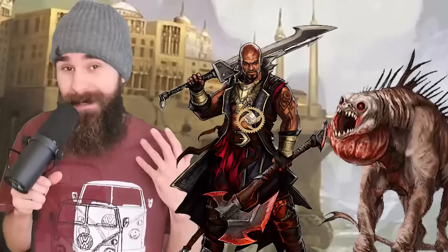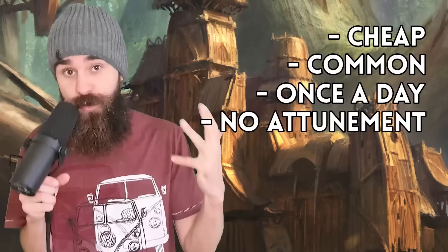Unless you're fighting an enemy with way higher AC than normal, that alone is fantastic. But you can also just break the game by getting a ton of these. Clockwork Amulets are cheap, common, reset their magic each dawn, and don't require attunement. This means you can carry like 50 and just cycle through them, guaranteeing a hit on every single attack. Congratulations, you'll never miss an attack again.